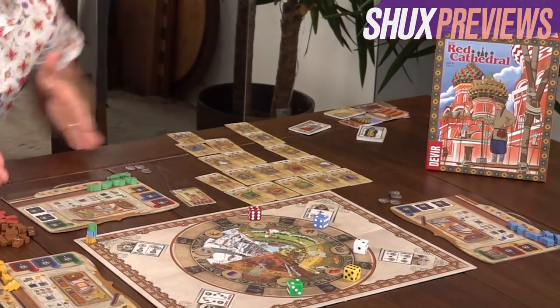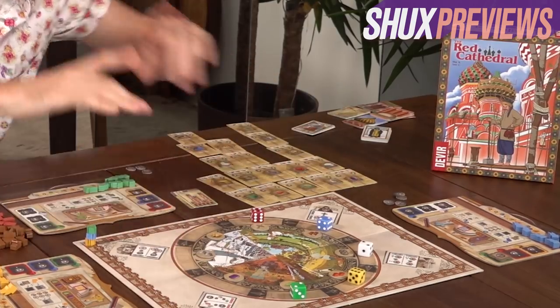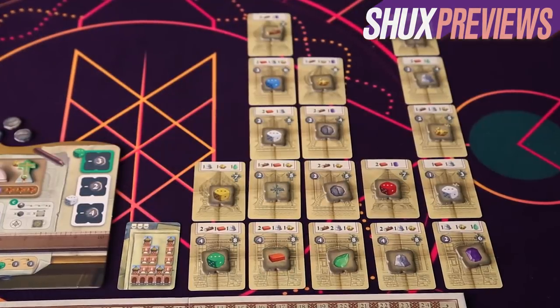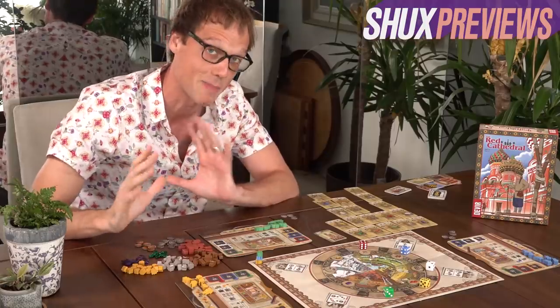We have set up a three player game here. You've got a personal player board for green, blue and yellow. We've got the central board. And during setup, we drew a blueprint card that told us the shape of cathedral we were going to build. This is a pretty straightforward Euro game, but nonetheless managed to impress me quite a bit.